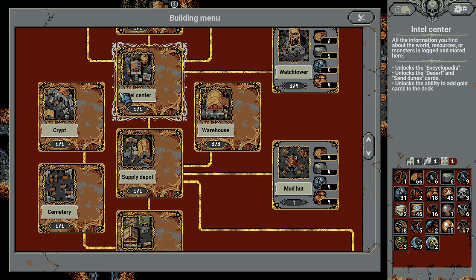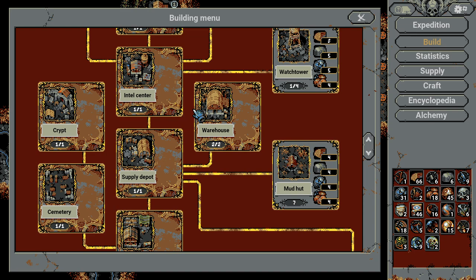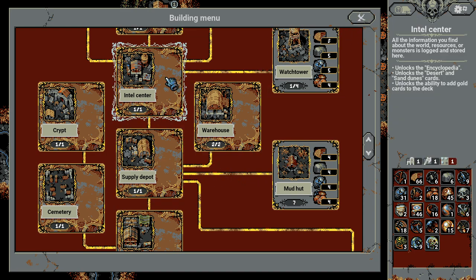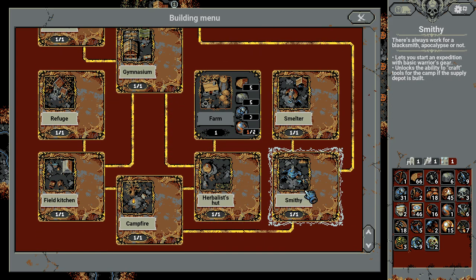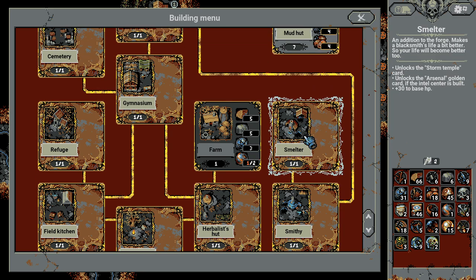Now let's go over the second part of the game, or the mid-game. The most important building here is the intel center, which will unlock the encyclopedia and also golden cards, like the ancestral crypt or the arsenal.